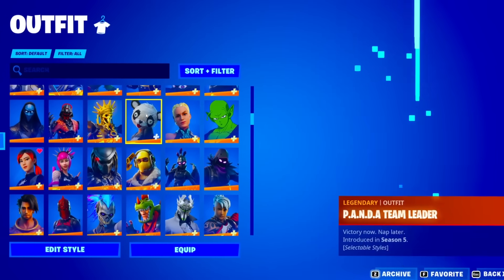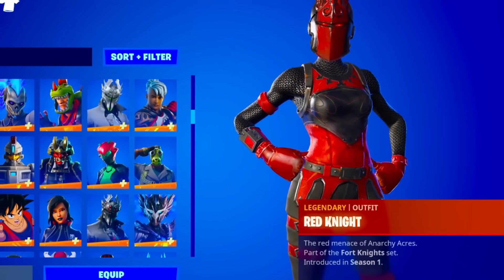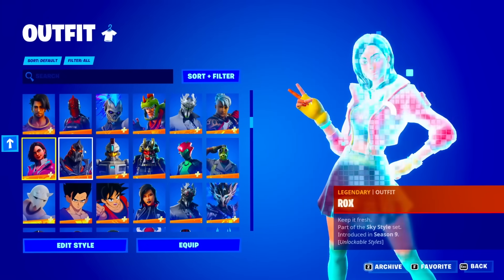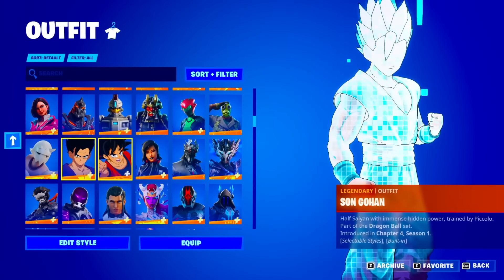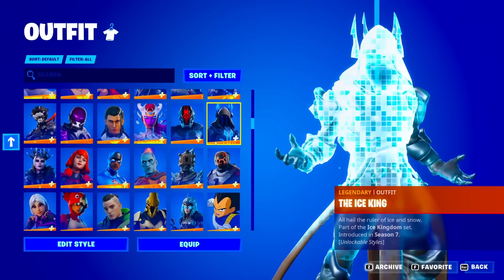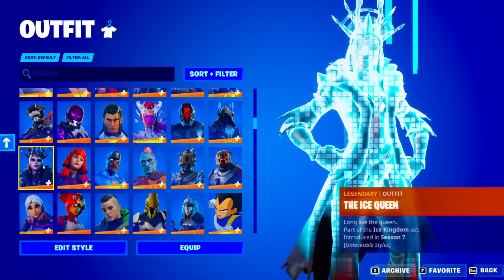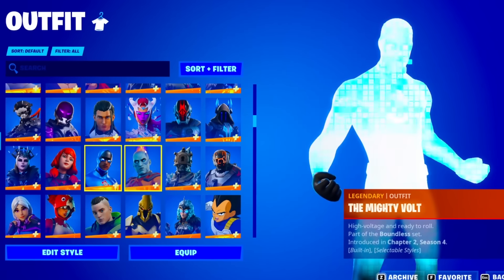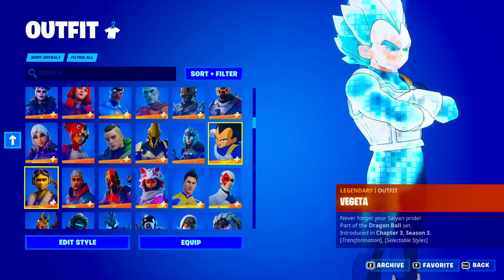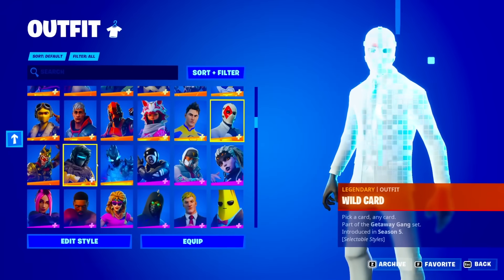Make sure you guys keep an eye out for any OG skins. We got the Red Knight as well — maybe he bought it back when it was actually really rare. We got the Rex, Rogue, Spider Knight, Ronin, Rocks, Ruin, Singularity, Sky Stalker, Sun Gohin, Sun Goku. We got the Ice King from season seven — so it looks like he did do the season seven battle pass. By knowing all the skins he has, there's no way he's not an OG player.